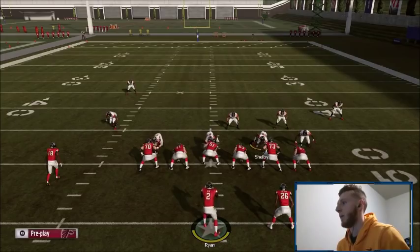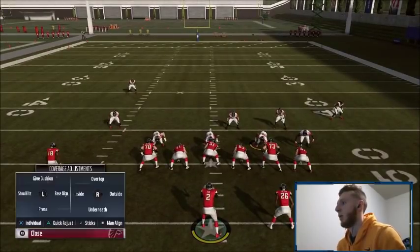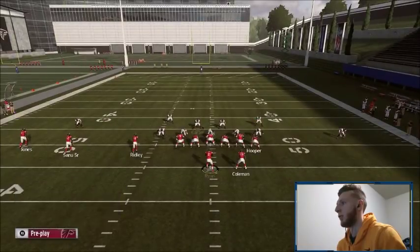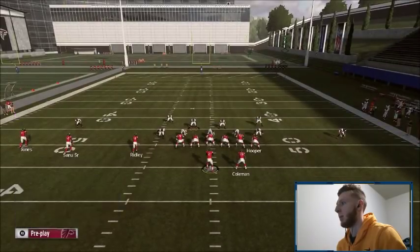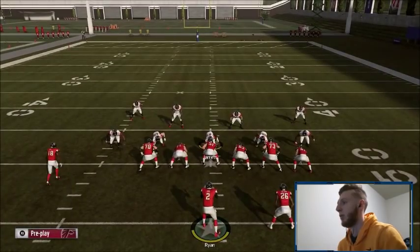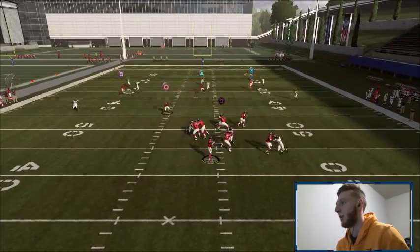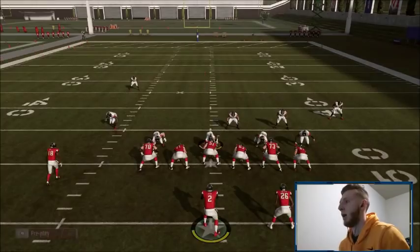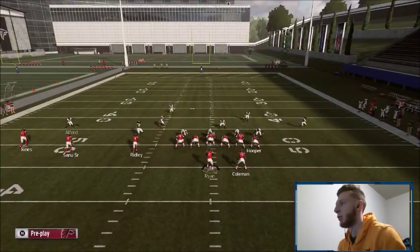Now I'm going to show you what you can do with the playmaker on the hitch. Say they're doing something like this — you gotta imagine they're going to have a user in the field, so I'm just going to man him up on triangle. You have this hook curl — maybe he's trying to take away the post. I can playmaker the hitch right, playmaker it left, go diagonal. I probably wouldn't do it left unless it's Cover 2, so now I'll jump into Cover 2.